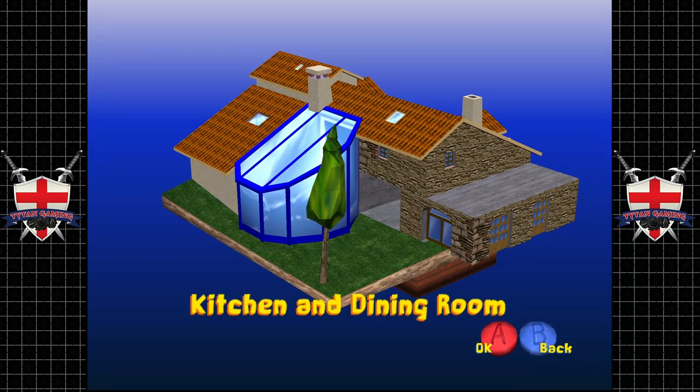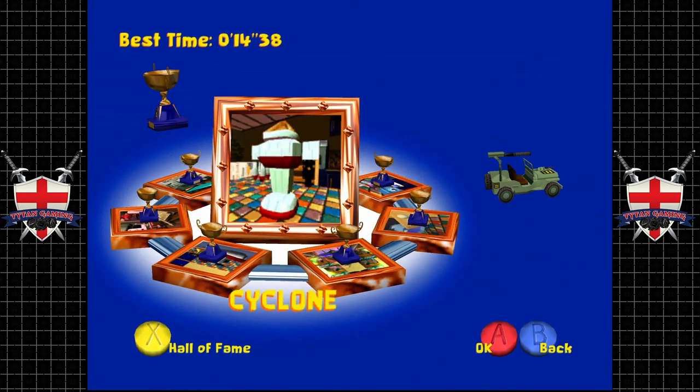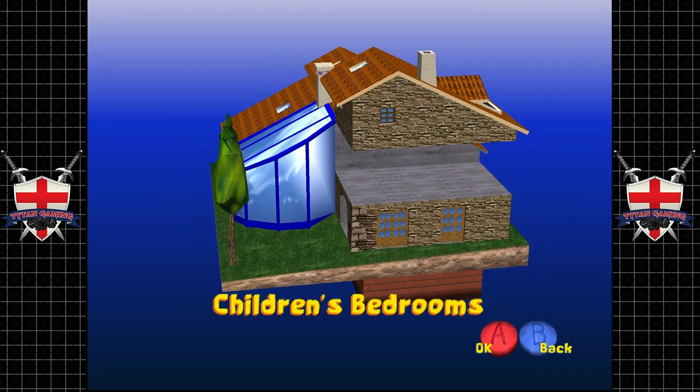Hey guys, welcome back to Toy Commander. When we last left off we completed the kitchen and the dining room and we kicked Cyclone right in the visor, completely destroyed him. No worries there — now it's time to move on to the children's bedrooms.